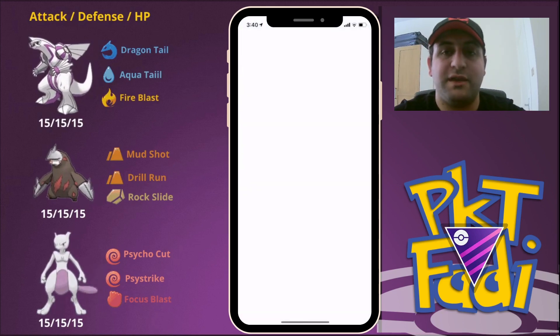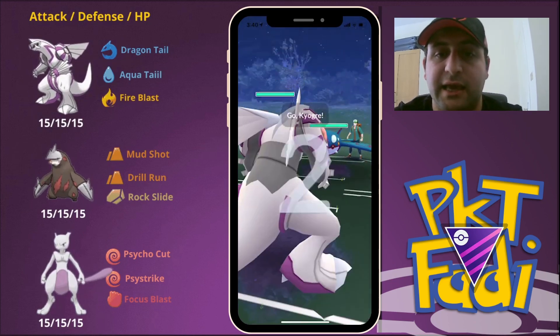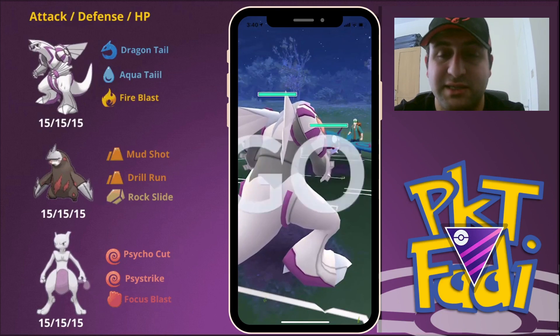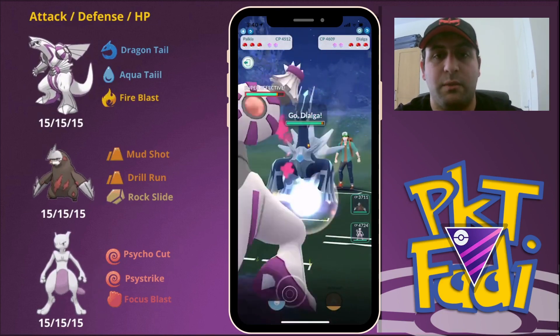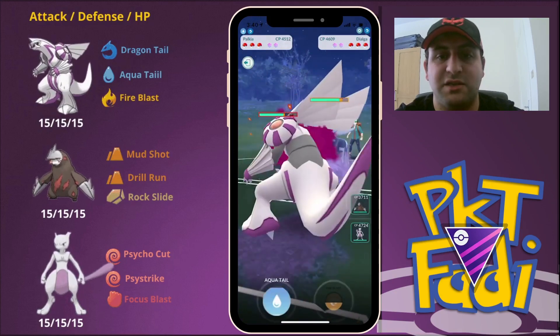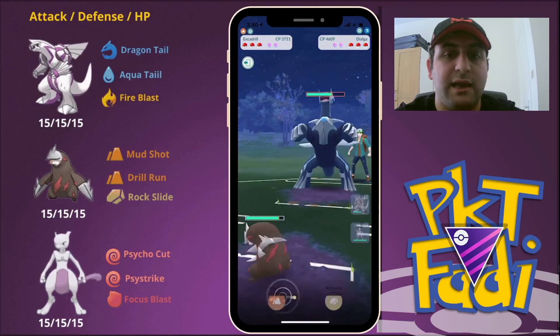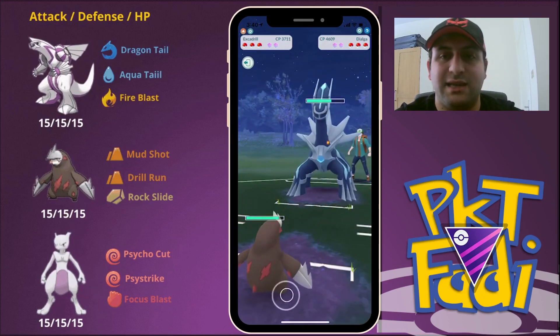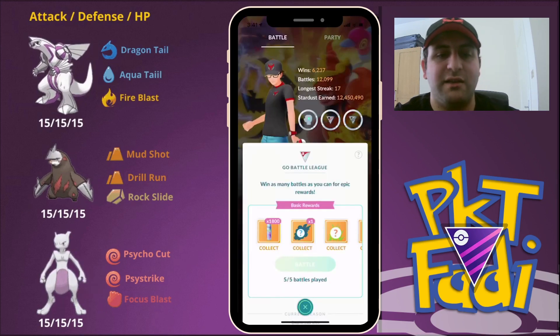Here for the final match of the set, we are going to be going up against a Kyogre lead — this is a very good lead for us. We start building up with these Dragon Tails. The opponent swaps out into a Dialga, so we swap out into the Excadrill, and here it seems like my opponent decides to surrender. Very, very nice final match — we get the win.